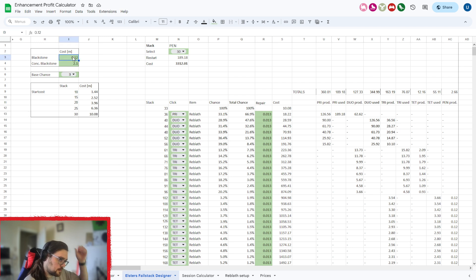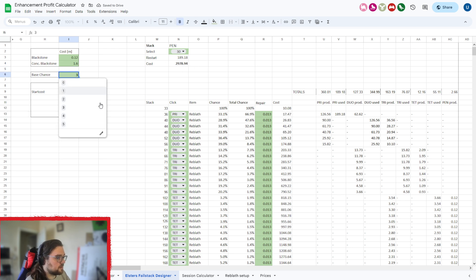The first thing you need to do is set your blackstone price and your concentrated blackstone price. These do change — the concentrated magical black stones have actually come back down a bit, but I've been making the weapon ones so I'll go 1.6 million. That changes your calculated profits. This section here is the automatic plus you start with from doing quests. If you haven't unlocked it yet, set it to zero; if you have all 30,000 quests, set it to five.